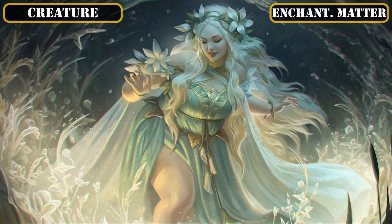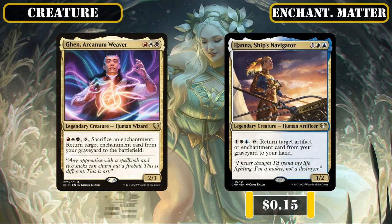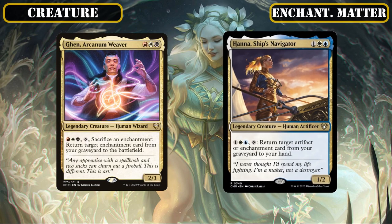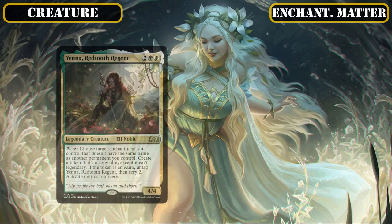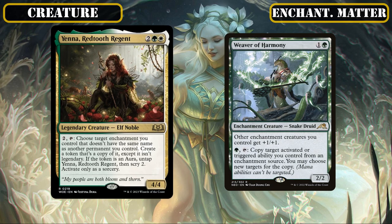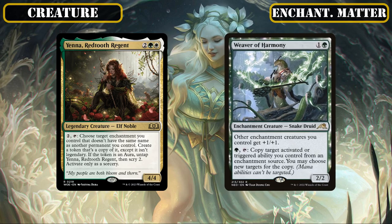Then as some less core stat-focused enchantment payoffs, we'll be including the legends Gen Arcanum Weaver and Hannah Ship's Navigator as means to reuse our completed sagas from our graveyard — the former by sacking another enchantment to reanimate them, while the latter simply recurs it back to our hand. We're also adding Yenna Redtooth Regent and Weaver of Harmony as ways to get extra mileage out of our sagas by either creating token copies of them, which also nets us extra lore counters to enable Tom's protection, or by simply copying their abilities, though these effects can be applied to any of our enchantments if we need them to.